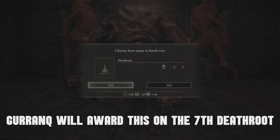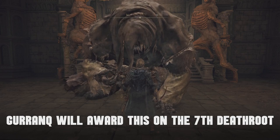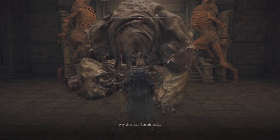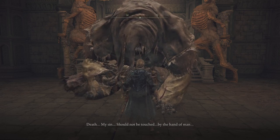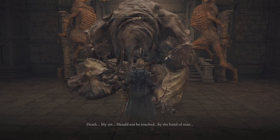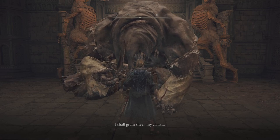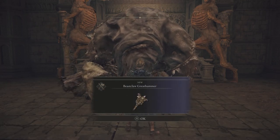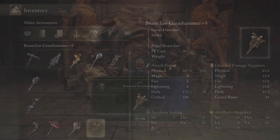In order to get this weapon, you're going to have to give him seven death roots. As you are playing and you see those death roots pop up, this is your chance to bring them back to him. After you give him each death root, he's going to have a little dialogue with you — he needs to tell you to feed him, or he's going to give you a nice reward. On this seventh death root, you're going to get the Beast Claw Great Hammer.